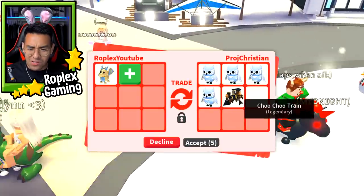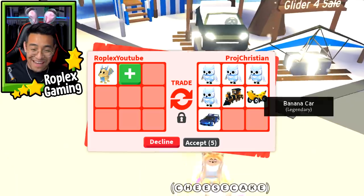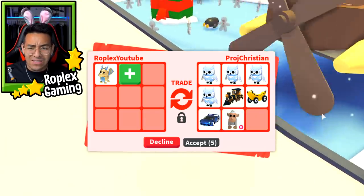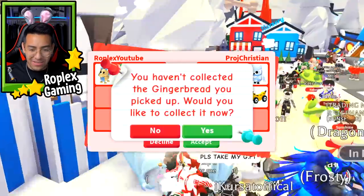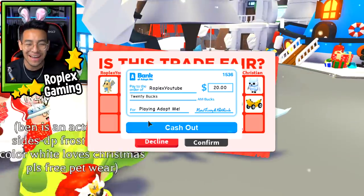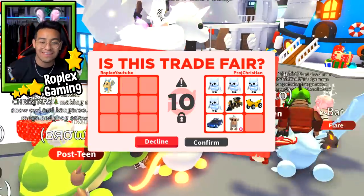Christian is offering me four snow owls, a train, and a banana car. He even added a Robux axle car and an albino monkey — not too bad. Oh, look, he hit Accept. Wait a minute, this guy cannot be serious — that would be kind of crazy if I get two trades back to back.